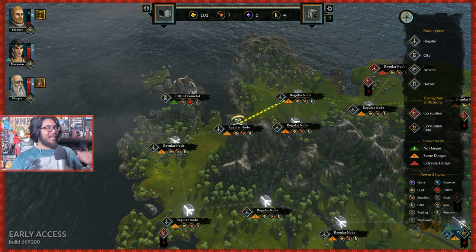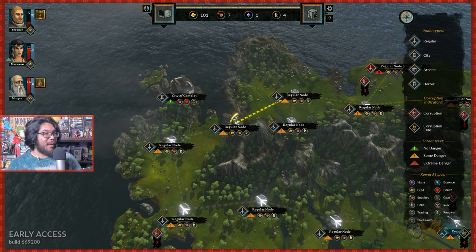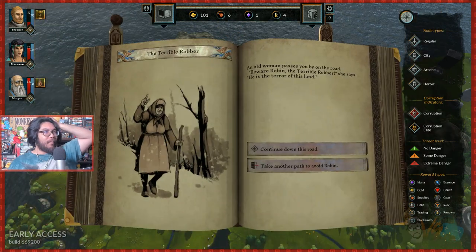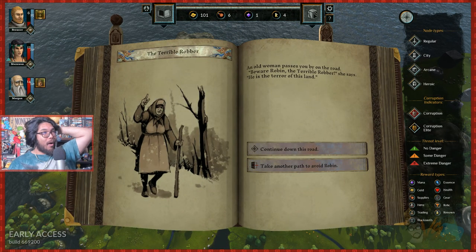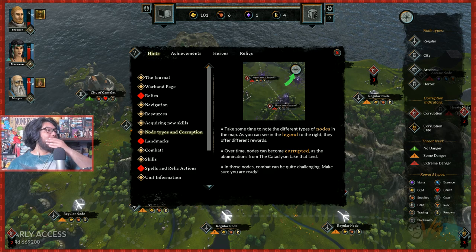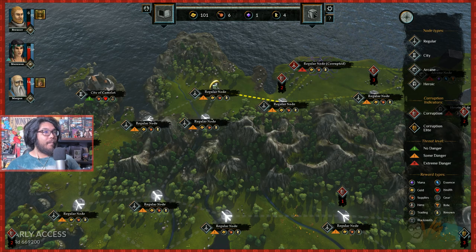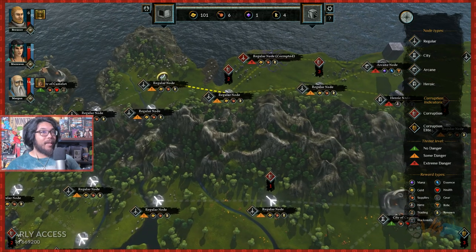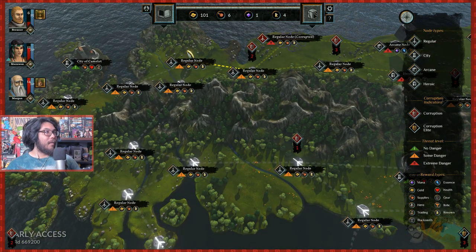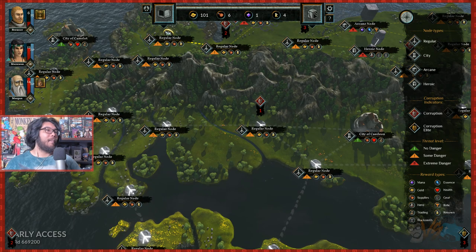We're probably going to lose our character in the next match — we definitely need to heal him. So we can't do anything but the regular node; you can't backtrack. Continue down the road or take another path to avoid Robin — he's a terrible robber, let's avoid for now. After a time, nodes can become corrupted — in those nodes it can be really bad. There's a corruption indicator countdown, and you have to keep going forward.